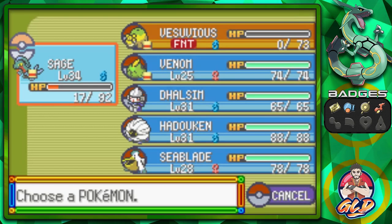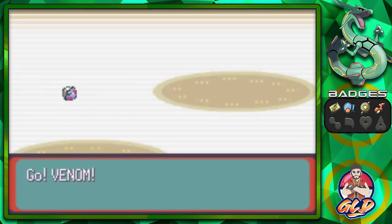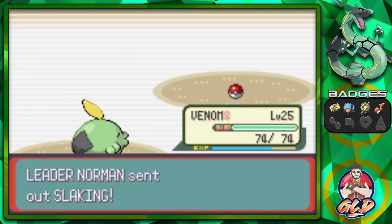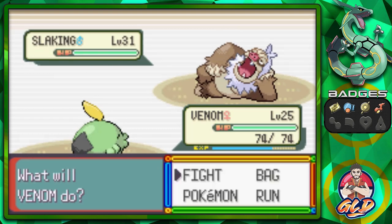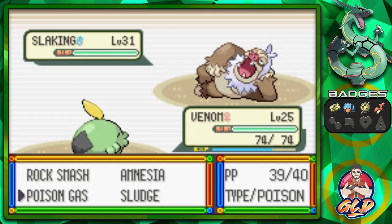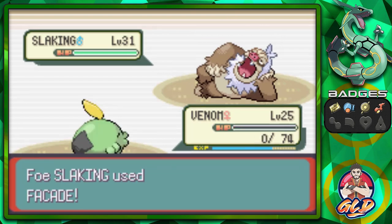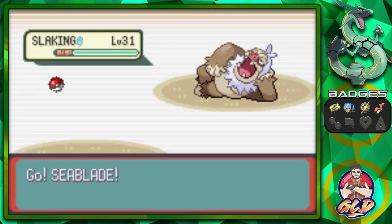Here he comes out with a Slaking. Slaking is a scary Pokemon altogether — very, very scary. Mainly because its power is through the roof. Many of you guys have been yelling at me. Crap baskets. Facade would have killed us right there and then. Let's go ahead and confuse him just a little bit.